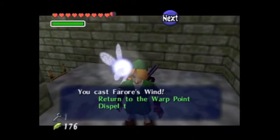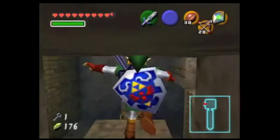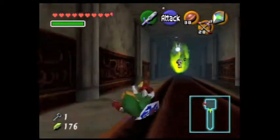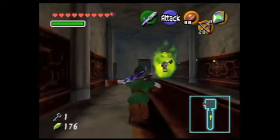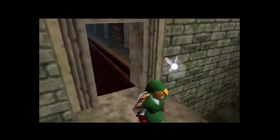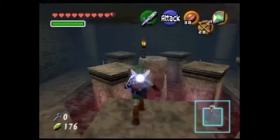We cast Farore's Wind. This is what Farore's Wind does — you can return to the warp point, dispel the warp point, or exit the warp point. Now that we are back in the hallway, there are fascinating dragon sculptures that are so awesome on the walls.